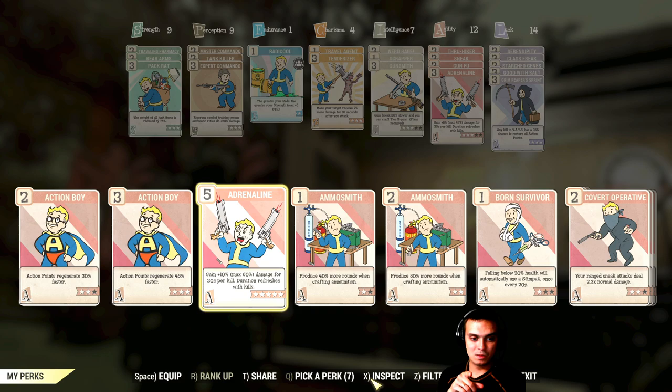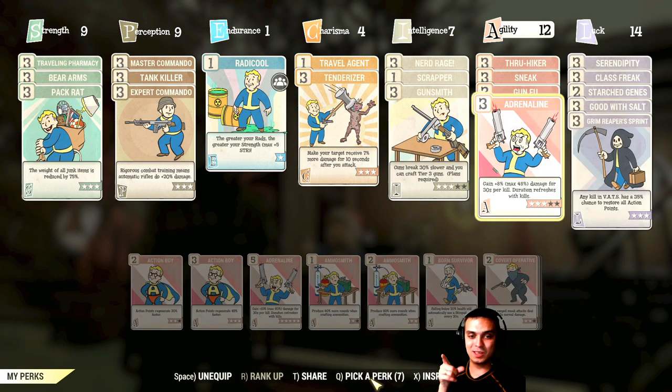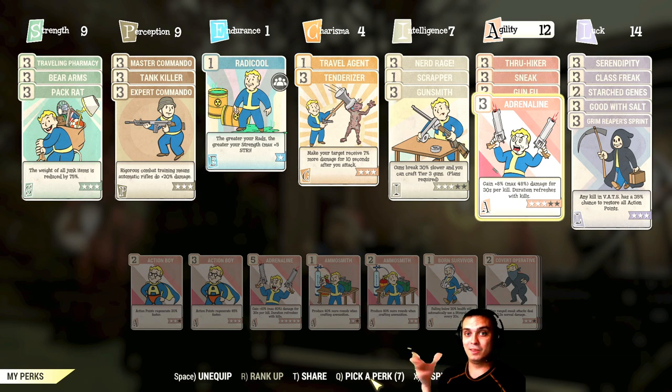Gun Fu is on because it has a 35% chance to restore all action points, which is insane — I pretty much never go out of VATS because my AP is over 300. Gun Fu automatically switches to the next target in VATS without you needing to click, and it gives 10%, 20%, 30% increasing damage bonuses plus the 48% from Adrenaline — insane.